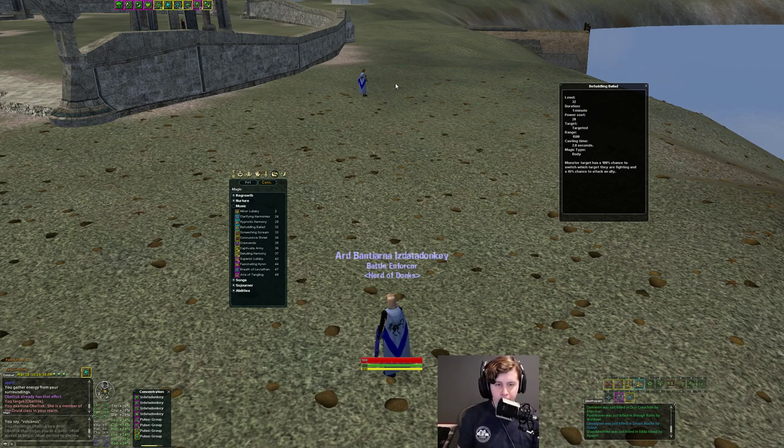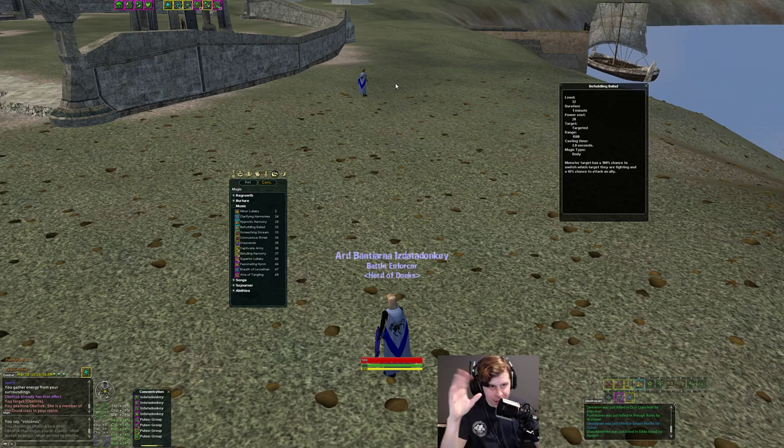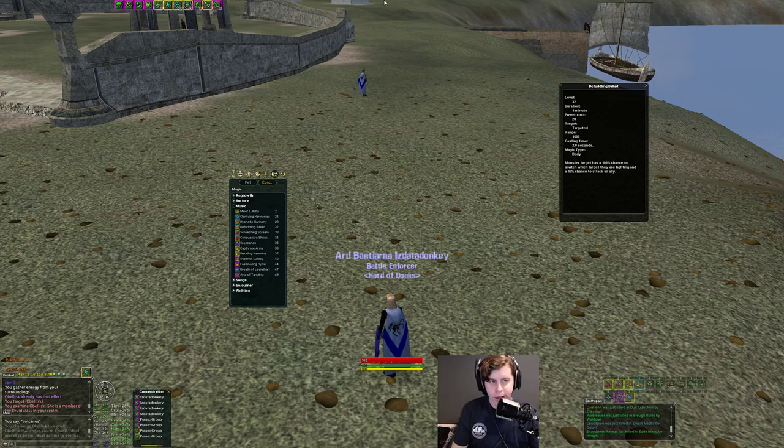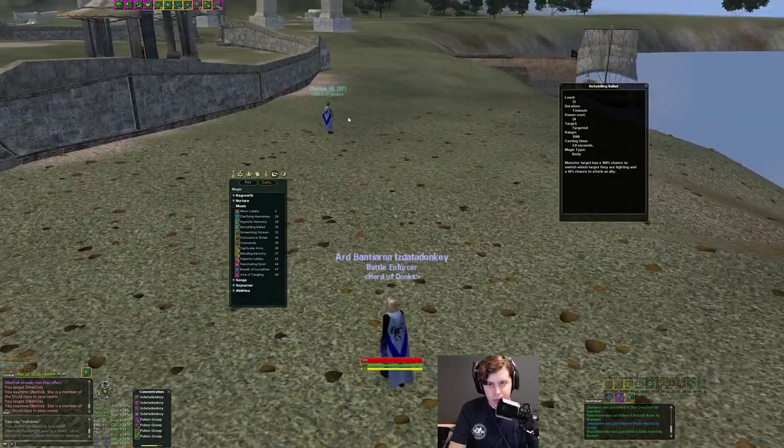I'm going to make a video later showing that in action against a Thurgist — showing how beneficial it can be. It's essentially another way for Bards to help beyond just interrupts; you can also pet-clear off your teammates. Same with Wardens — Wardens get Confuse too. I'll put a link to that video in the description. I'll go way more into detail there.